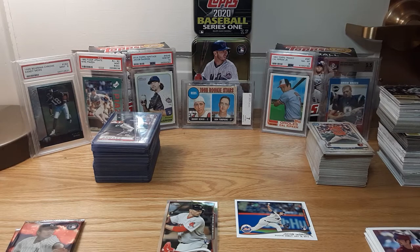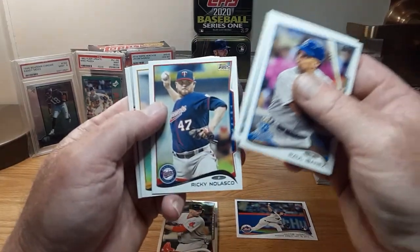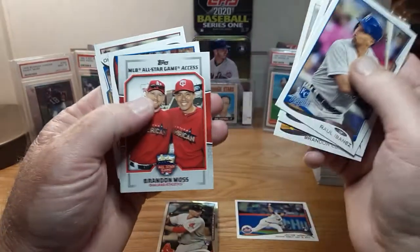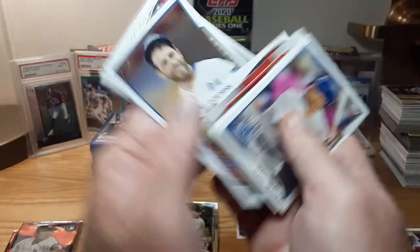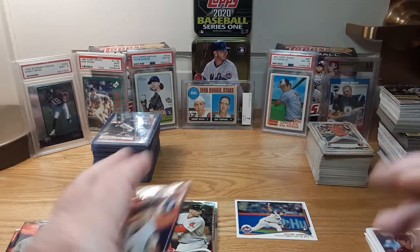There are two Chrome packs and the regulars. I think I have more Chrome rookies than those regular Topps base. Ibanez, Batanzas. Brandon Compton, Brandon Moss, Shin-Soo Choo, Greg Holland All-Star, and a Goldschmidt All-Star. Nothing really cracking there.